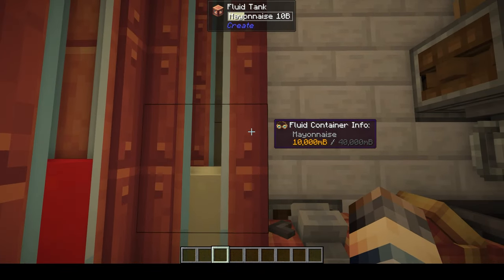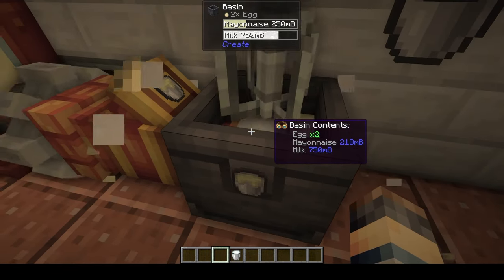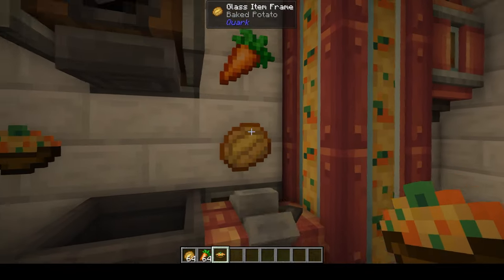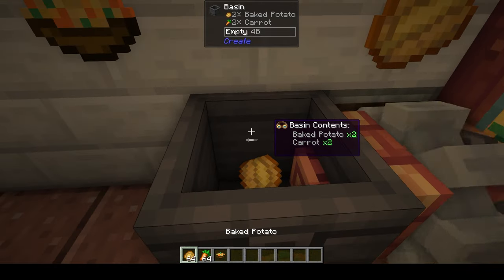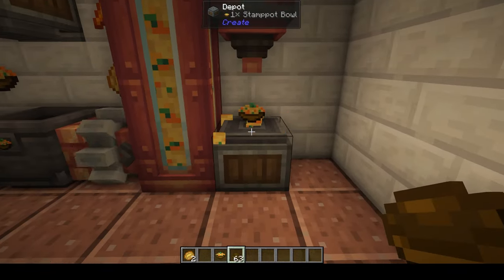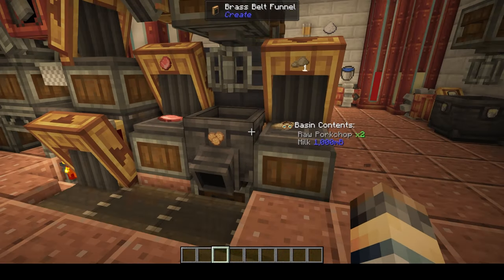You can also place the ketchup in the world and it'll flow out. You can also make mayonnaise, which is made just by putting milk and eggs together. Next, you can also make stamppot, which is just with a bunch of potatoes - it takes six baked potatoes and six carrots to make stamppot. It comes out in liquid form, and you can't get it in a bucket, but if you take a bowl and put it under a spout, it'll fill up and you can eat it that way.